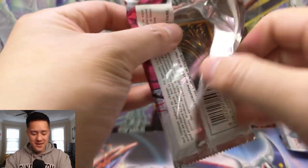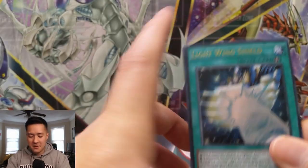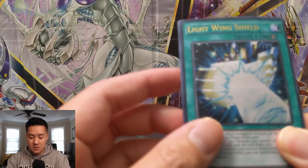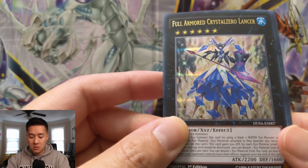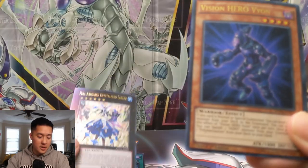We're already on our last pack — these go through quick and it's only five cards. Let's hope for that Effect Veiler or that Black Luster Soldier. We have a Light Wing Shield — I can't really tell what's going on there.